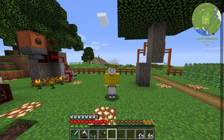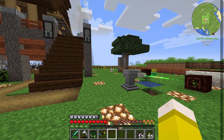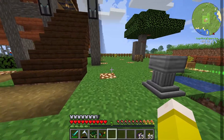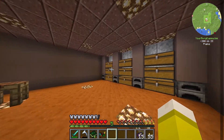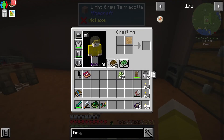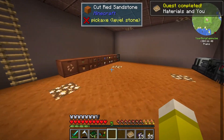We've decided to get into Tinkers' Construct. The first task is to make Materials and You, which is just a book and a pattern. We'll go grab a pattern — I've already made a book — and we just craft those together and we have Materials and You.